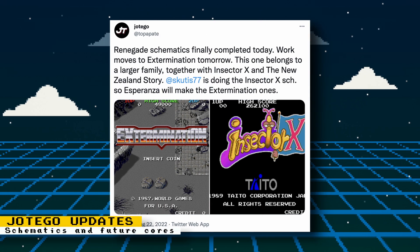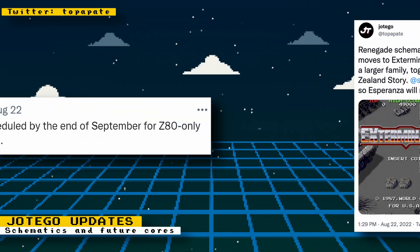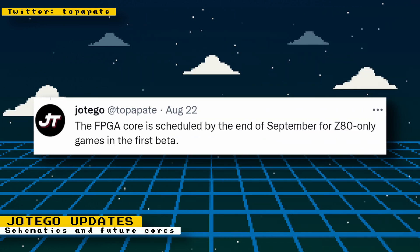Protego has given some updates regarding schematic extraction and some future cores. The Renegade schematics are completed, and now work on schematics for Extermination and Insector X will begin. A lot of other games share similar hardware to these two games. An FPGA core is scheduled for the end of September for the Z80-only games.